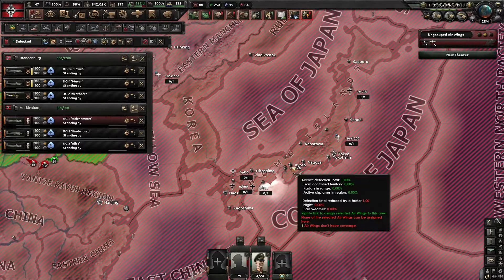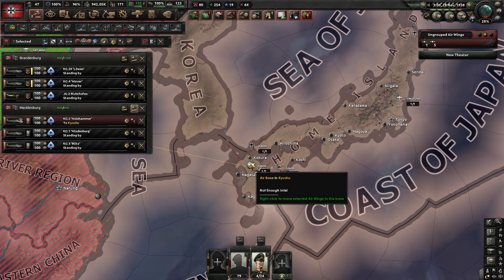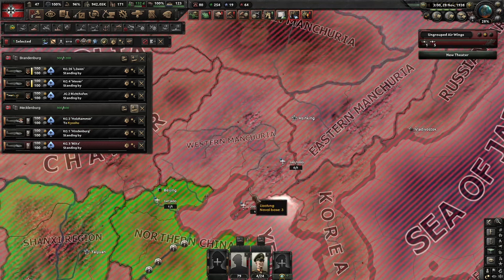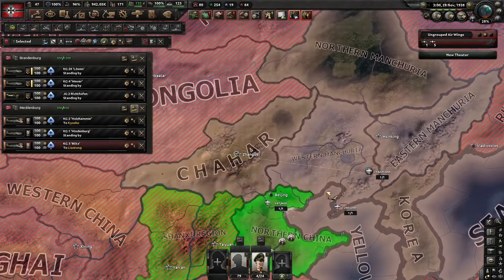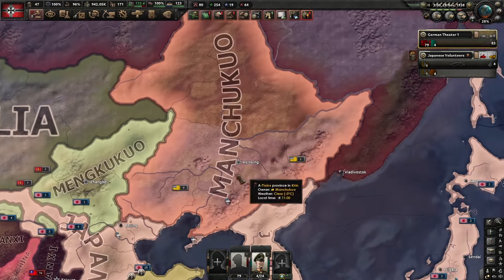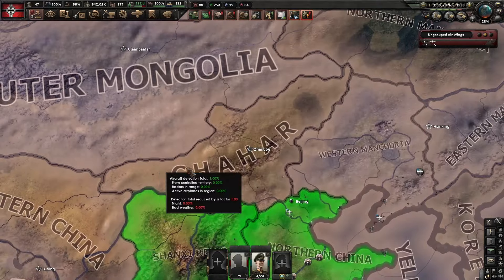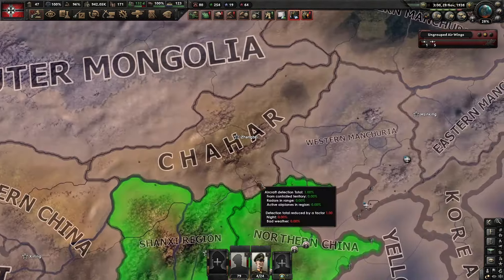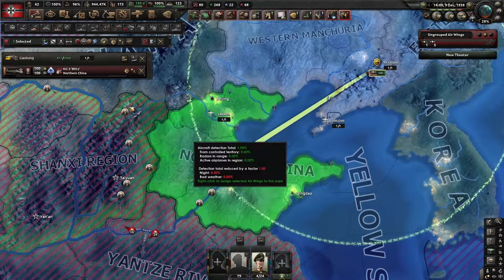We send 100 to Japan, let's say to this airfield. Then we pick another unit and send 100 to Manchukuo. Unfortunately, we can't send units to a country that doesn't have an airfield, so in this situation we are limited to 200 planes unless they conquer an airfield. We now have the air units and can send them on air missions.